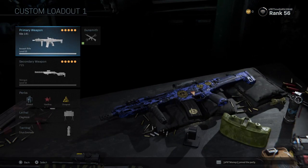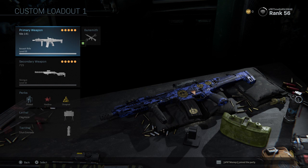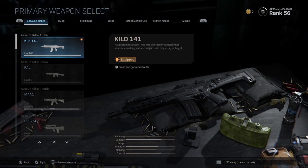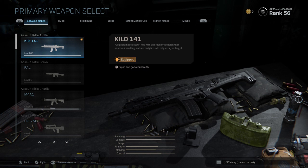I'm gonna go ahead and be showing you all the weapons and all the actual weapon camos that you can have on the gun. We're gonna start out with the assault rifles. I'll tell you from my experience — obviously if they're level 1, I haven't tried them — but we're just gonna get into it.